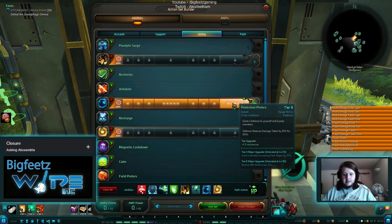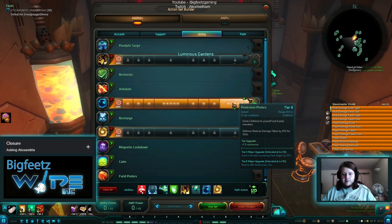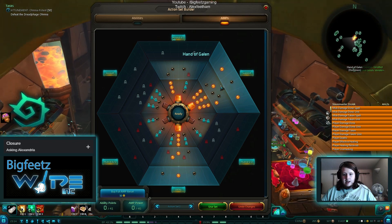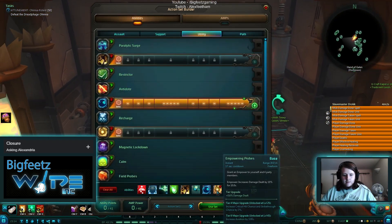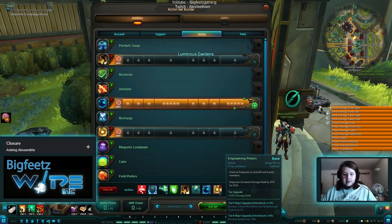Protection Probes gives a little shield regen — it's not much but it's nice — and the increased damage resistance is awesome: 25% damage reduction for 10 seconds at max tier. Put that on a tank and combo it with Armor Coating and you've got some solid damage reduction. The final ability I take is Empowering Probes — it's just awesome.